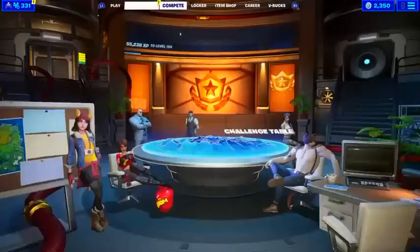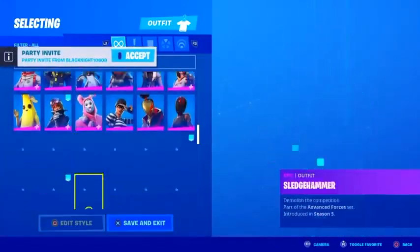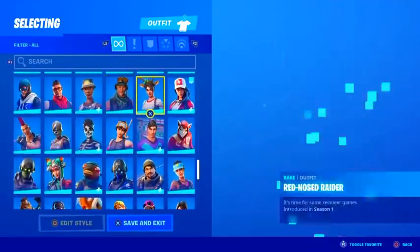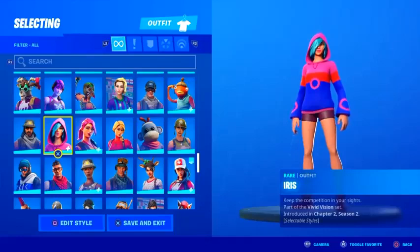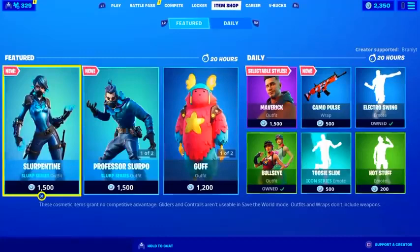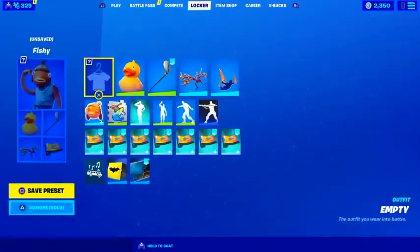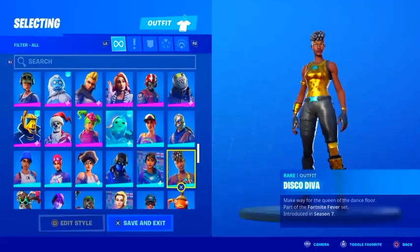We already have the starter pack leaked for next season — it's called the Yellow Jacket skin. If you guys don't know, we get starter packs every single season. By the way, if you don't have this season's starter pack — the Iris skin — let me know in the comments and I might be able to hook you up, since once you purchase it, it won't show in your item shop.